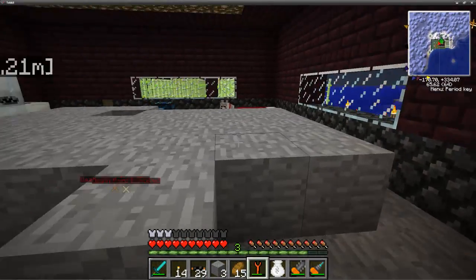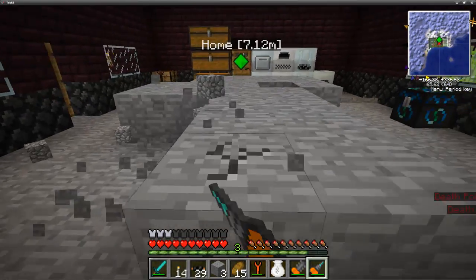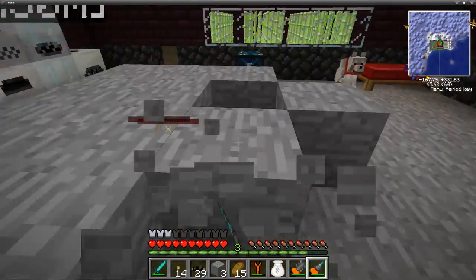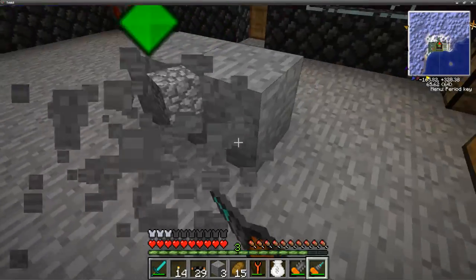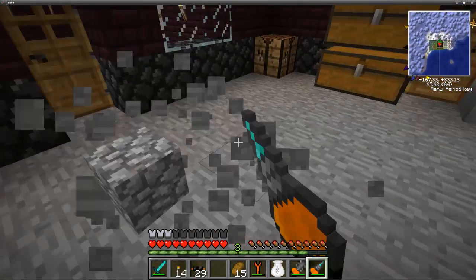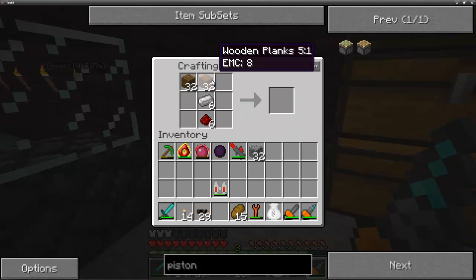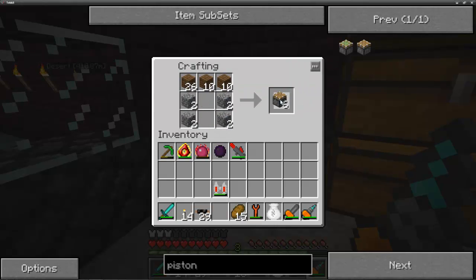So this is basically how we're going to get our cobblestone — we're just going to go mine all this. Mine, mine, mine, mine, mine. And now that we have cobblestone, we're actually going to go ahead and place the last three down. There we go. Let's go ahead and make us some pistons — and just like that, one, two, three, four, five, six. Okay.